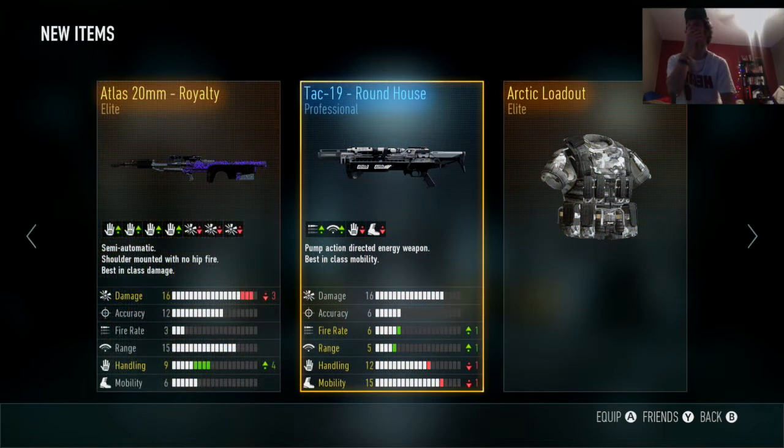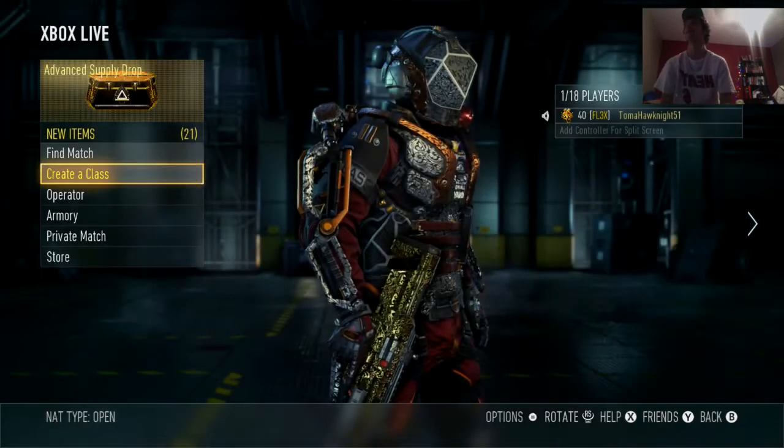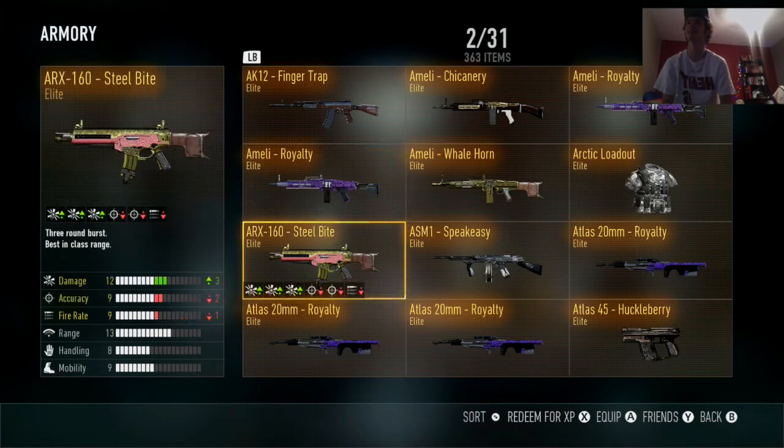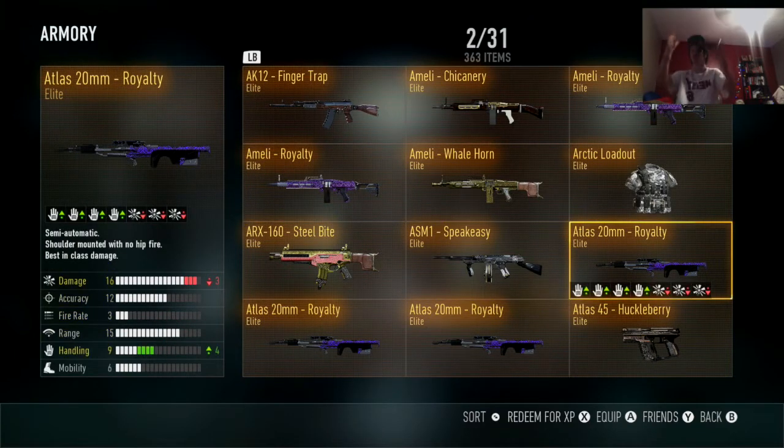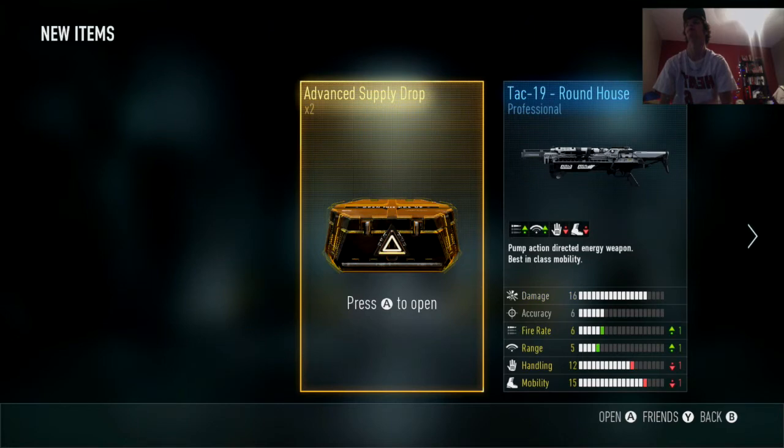Elite! Elite! Captain Nut — oh my god! It hit the Arctic Lord out, that makes it sick, but oh mates! Mates, it's my third Atlas Millimeter Royalty! Ugh, why can't we get — I want a legendary. I want one of the legendaries: the Bulldog, Blunderbuss, SDG, or the SVO. Mates, it's my third one. Two more.